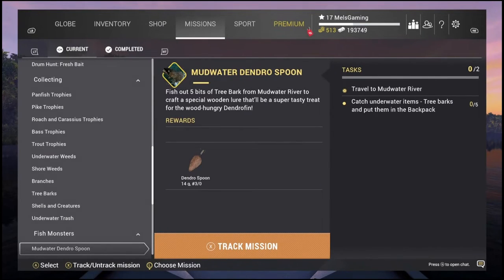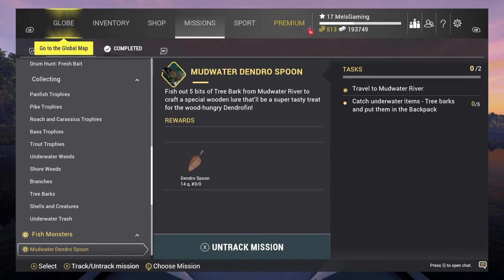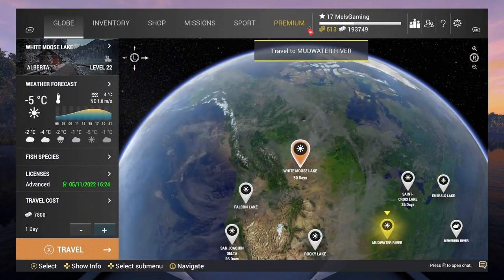In this video we're going to be going after the third monster fish known as the Dendrofin. Here you can see the mission on screen called Mudwater Dendro Spoon. Fish out five bits of tree bark from Mudwater River to craft a special wooden lure that'll be a super tasty treat for the wood-hungry Dendrofin. So we need five pieces of tree bark to actually make a special lure to catch this monster fish.